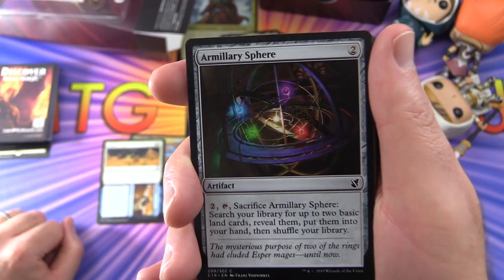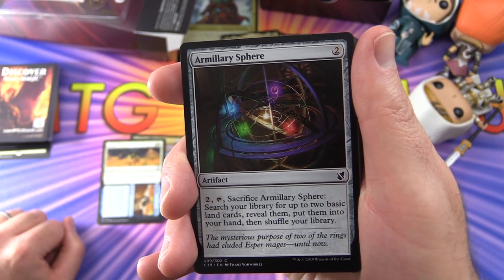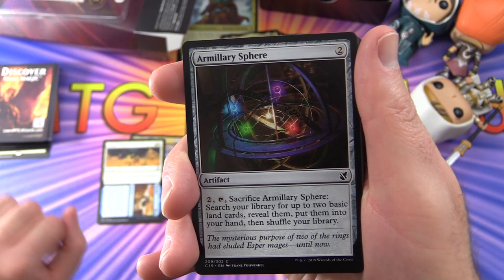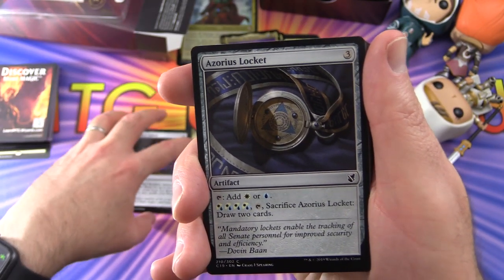Armillary Sphere is an artifact: pay two, tap, sacrifice it — search your library for up to two basic land cards, reveal them, put them into your hand, then shuffle. That one's been in a couple of the other decks as well. Azorius Locket is an artifact that taps for white or blue, and by paying four white or blue mana, tap and sacrifice it to draw two cards.